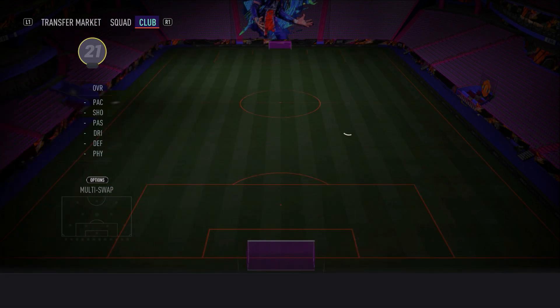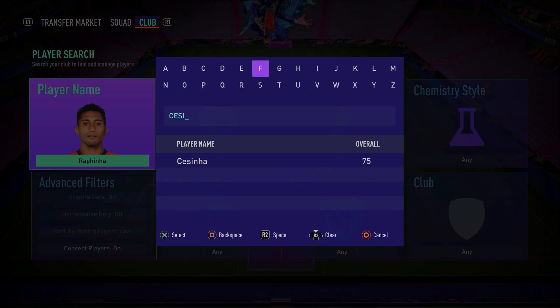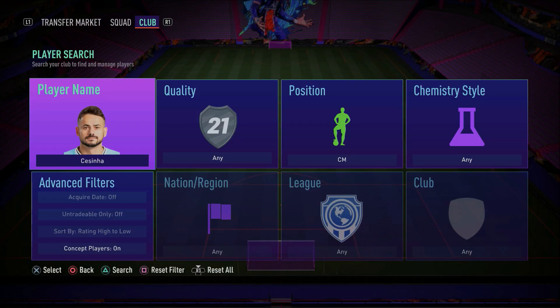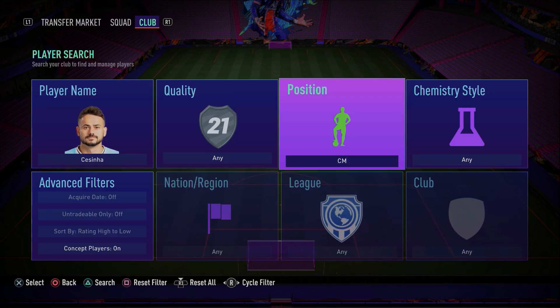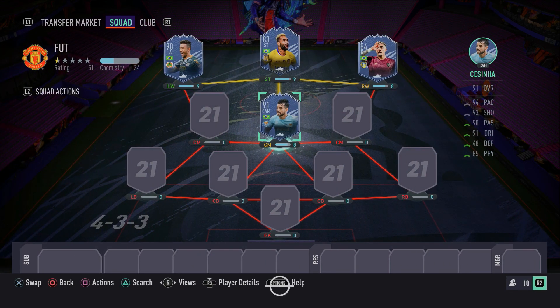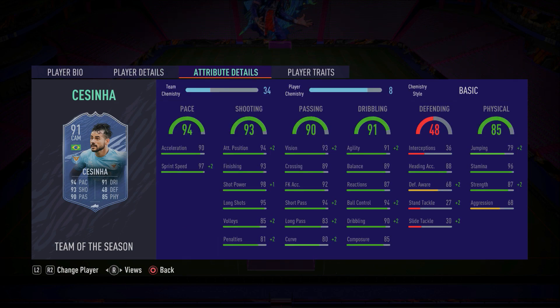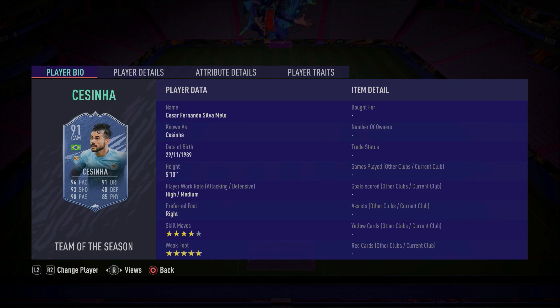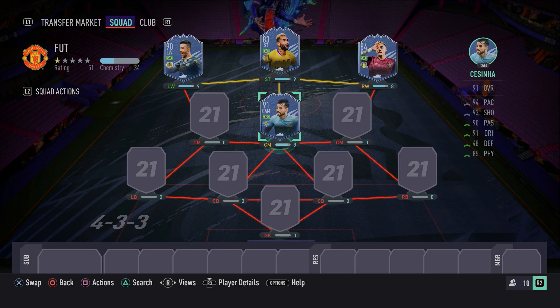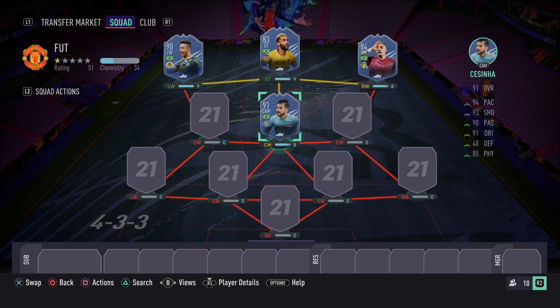Moving into the midfield, in the heart of the midfield playing CAM, we have a very, very good Team of the Season card — Cicinha. I believe that's how you pronounce it. This card looks absolutely fantastic. He has 5-star weak foot and 4-star skill moves, which is already a win. 97 sprint speed, 90 acceleration, 98 shot power, 95 long shots, 93 finishing, 94 attacking positioning, great passing, dribbling, ball control, balance, agility, composure, and great strength. Literally just fantastic — go ahead and pick him up. He does get full chemistry in this side, and he's someone a little bit different but still very much overpowered.